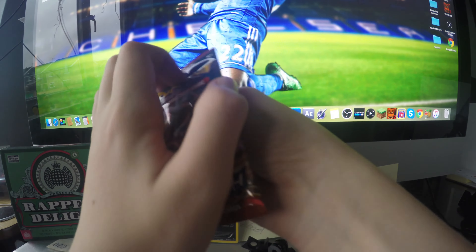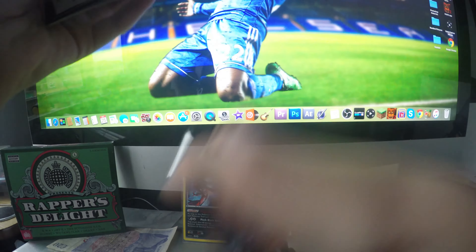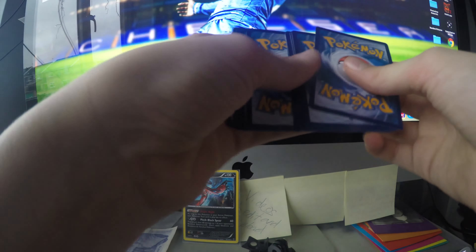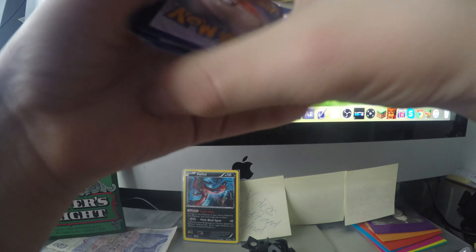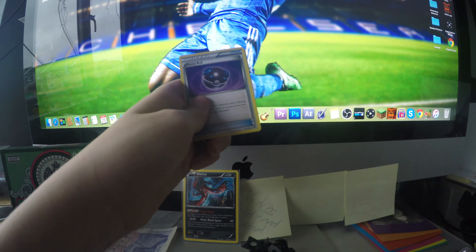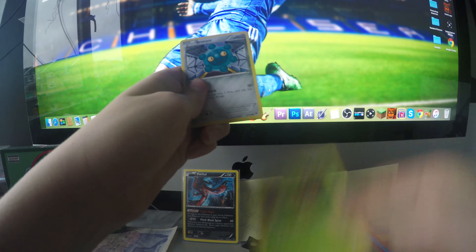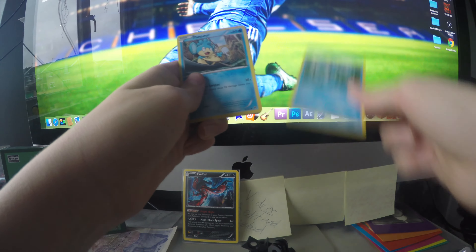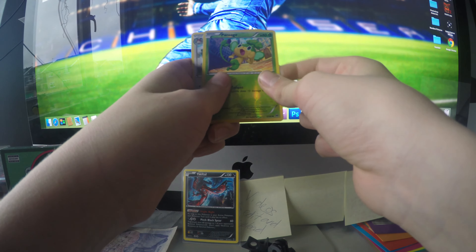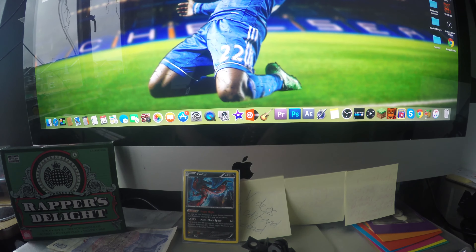Today we've got a Mega Mewtwo Y on the front of the box. I'll give away some code cards — not all. There's the first one. We've got a Float Stone, Fracture — very nice art on that — a Heavy Ball, Piplup, Chespin, Bronzor, Froakie. Getting to the first reverse holo, that is a Pansage. And then it's not an ultra rare — it is a non-holo rare Noctowl. Yeah, that's just a standard rare.